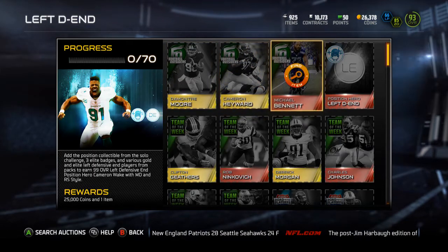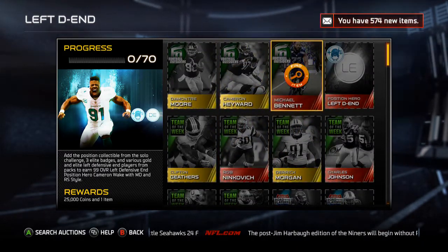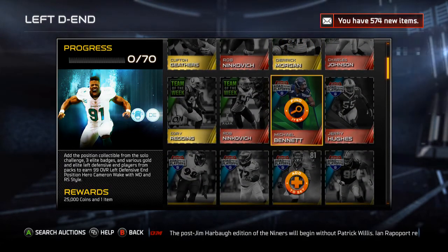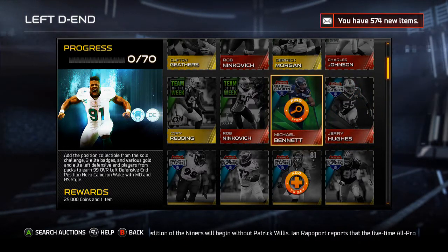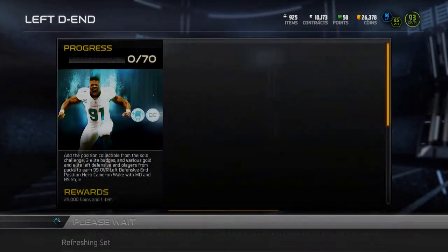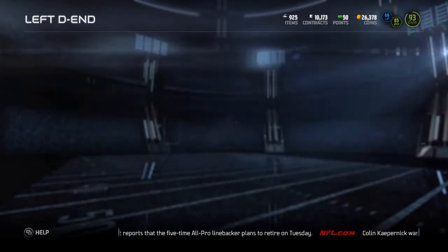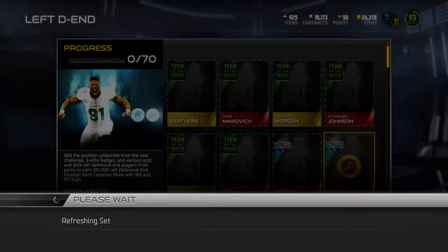Looking through the left end collection, you've got a couple — three football outsiders, one elite football outsiders, two or three gold team of the weeks, and three elites, two being Ninkovich. You've got two road to the playoffs — Jerry Hughes and Charles Johnson. Charles Johnson is one of the most expensive, sitting at 137k currently. You've also got Michael Bennett and Jerry Hughes road to the playoffs — they shouldn't be too expensive, looking at about 5k for him.